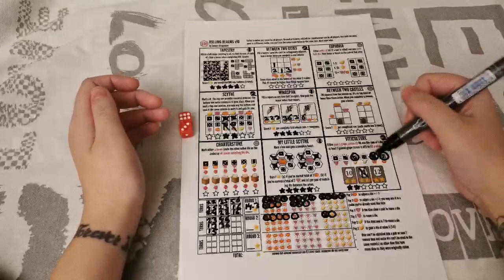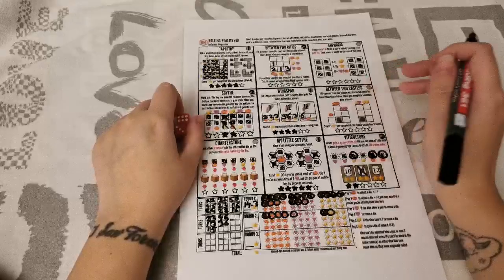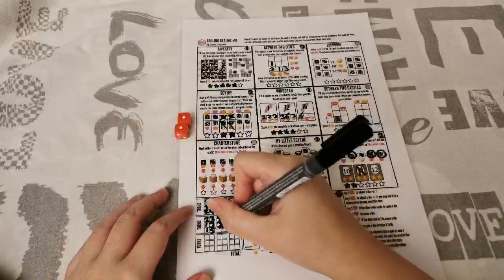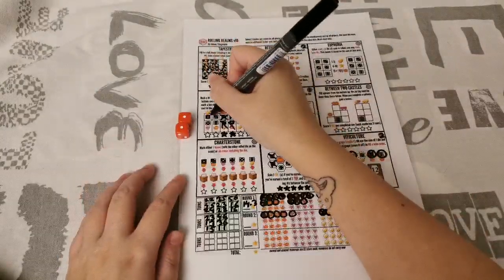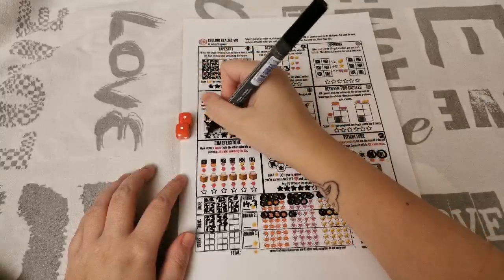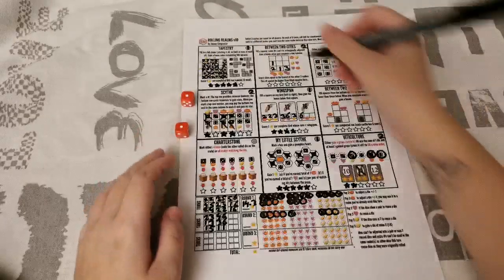Double 1 — that's not going to be a wine order. But a 1 in Sight gets me another gold, and I spend a heart to get another point. So that's one 1 used. For the other 1, it can't go adjacent to the existing 1, so I'll put it in Between Two Cities. I'm getting a heart and a gold.